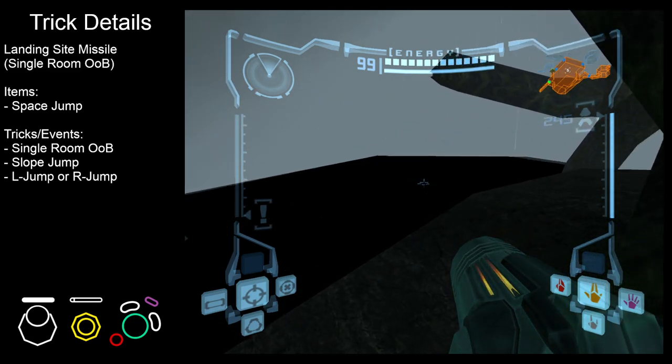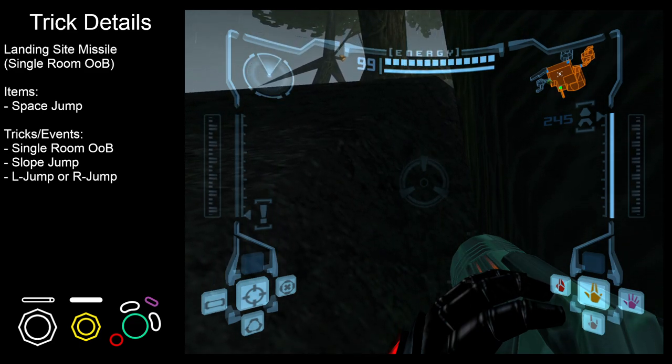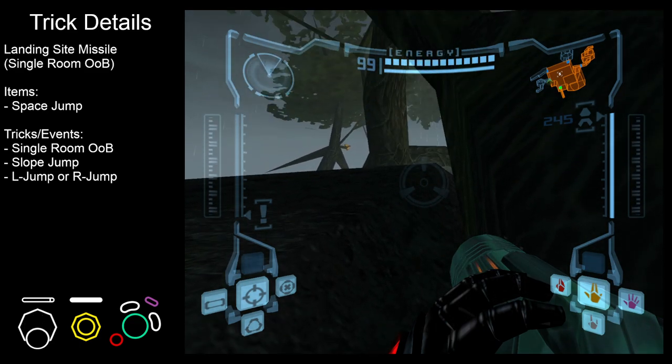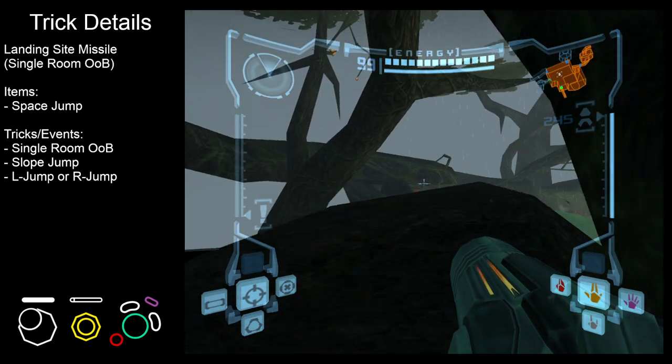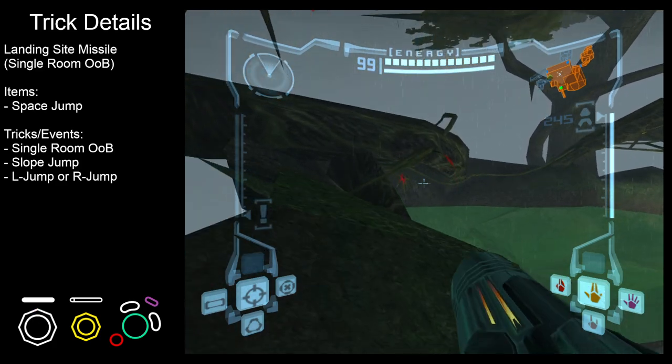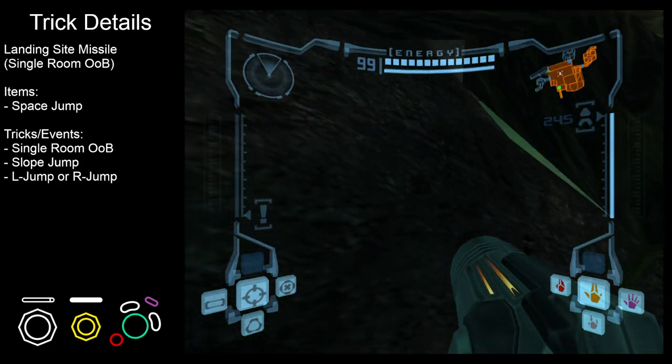We're going to be space jumping over and we'll land right there. The next one you can't see, but it's pretty far forwards and you want to go to the left a bit to avoid bonking your head. But all of this is standable, so as long as you go far enough forwards you'll be fine.